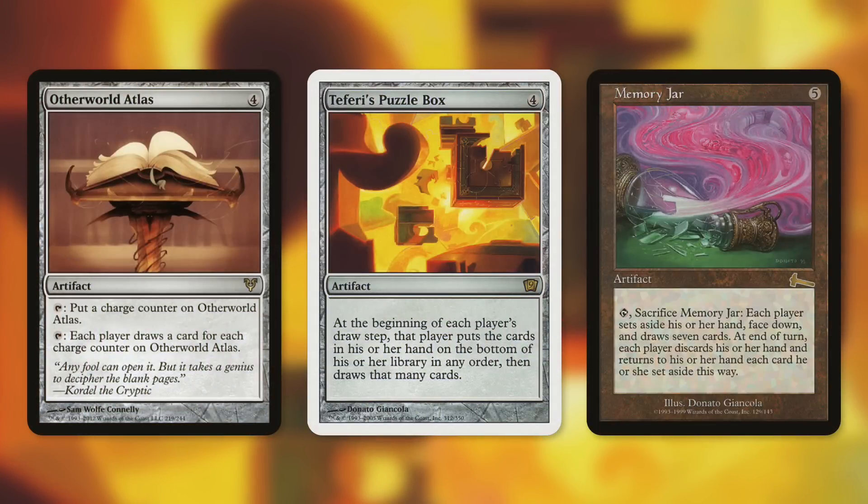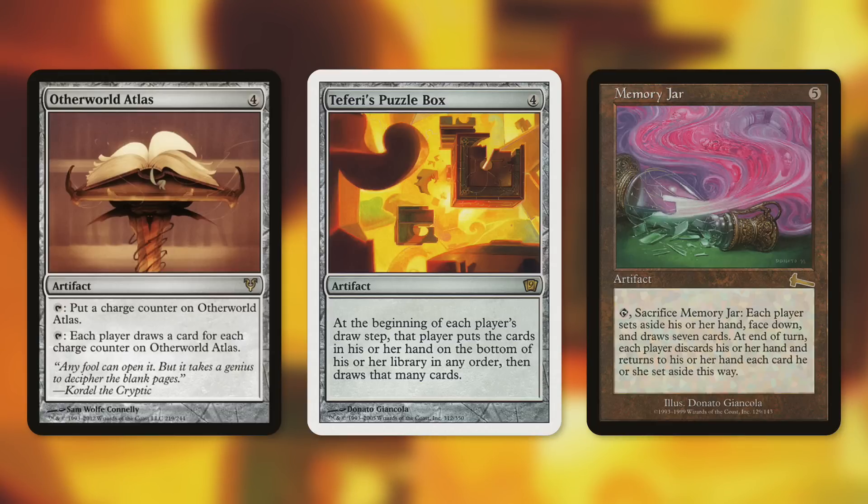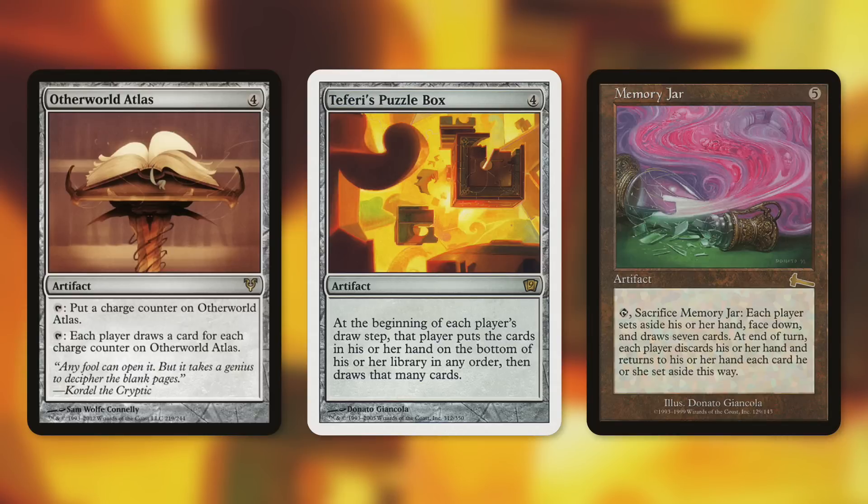Otherworld Atlas: tap, put a charge counter on it, then tap — each player draws a card per charge counter on it. You just keep building it higher and higher. If you have ways to untap artifacts or proliferate, even better. Get three, four, five counters on it and that's a ton of life gain for you and a ton of life loss for your opponents.